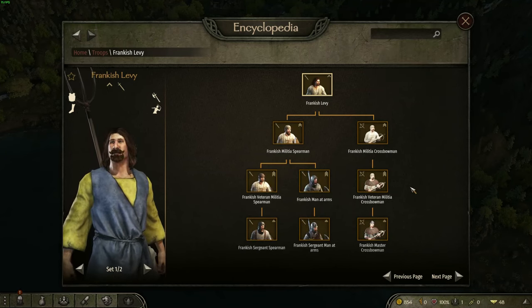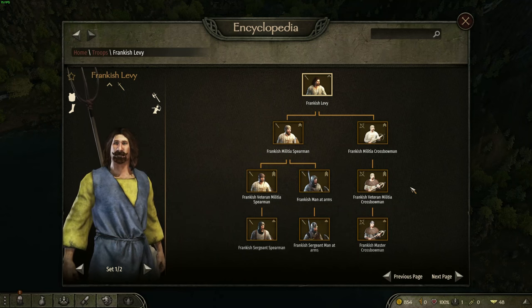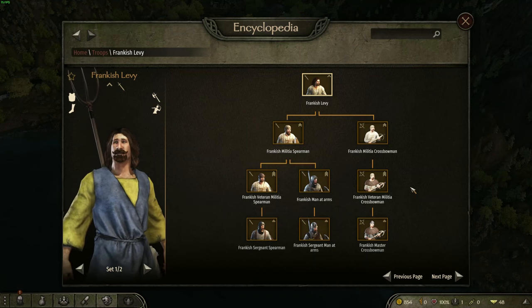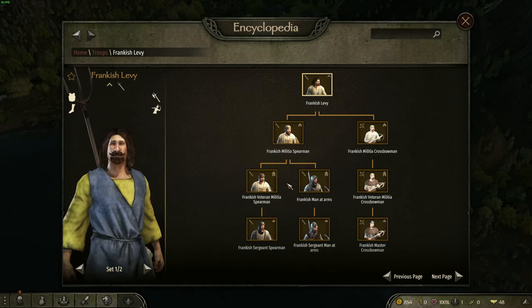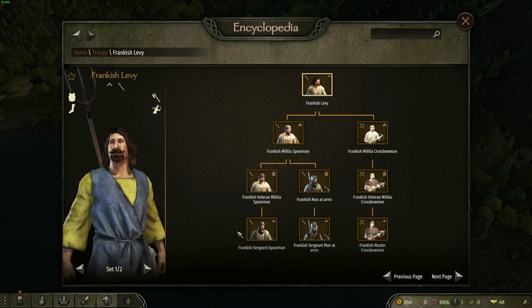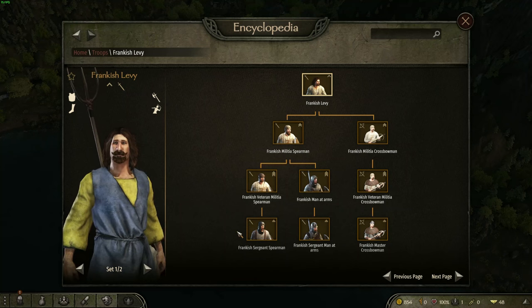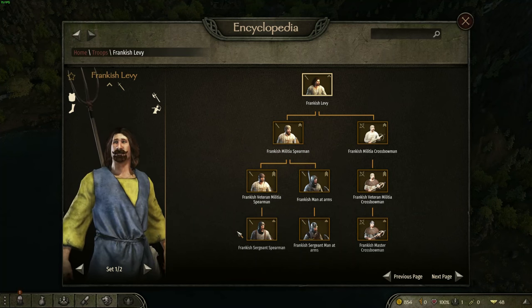Another point to note is that militia are incorporated into the main troop tree. In the vanilla game, militia and veteran militia units are totally separate from the main troop trees and can never be upgraded other than base to veteran. However, in Europe 1100, the basic levy units can all be upgraded to militia, and then either upgraded further into a unique unit or into the highest tier for that particular weapon type — spearmen or ranged. This is great because you get higher quality militia units within your settlements for better defense, and you don't end up with a huge pool of militia you can never do anything with. They will still be the most numerous units since they're generated by garrisons, but they are upgradeable.